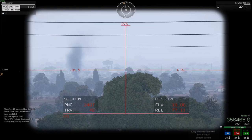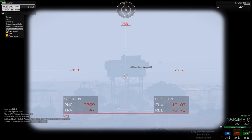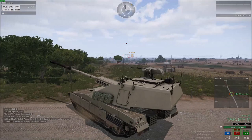Basically, get into a position far away, behind some cover preferably. Point the gun at your target. Right now I'm pressing F on tower 3. Over on the right under elevation control, next to REL, you can see it says 71.73.